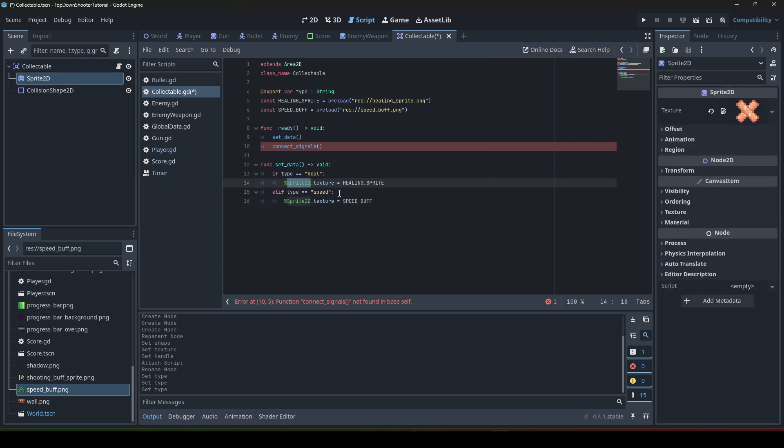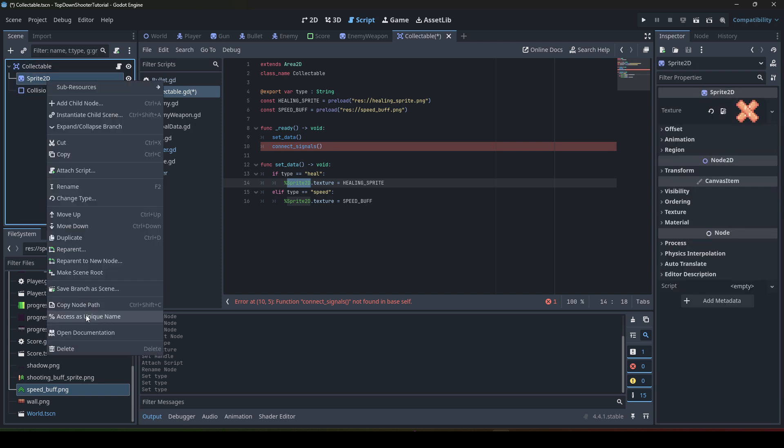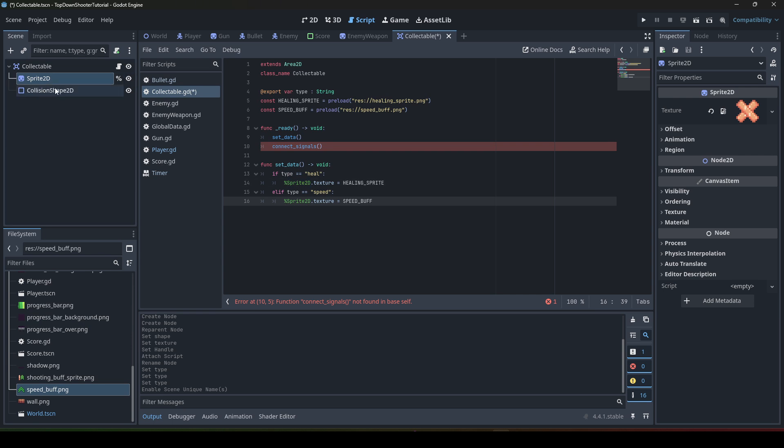For the %Sprite2D reference to work properly, we right-click the sprite in the scene and select 'Access as Unique Name'. This makes the Sprite2D accessible from anywhere in this scene, regardless of node order. This is always a better approach than using get_node with a path, since you won't need to update your code if you rearrange nodes.